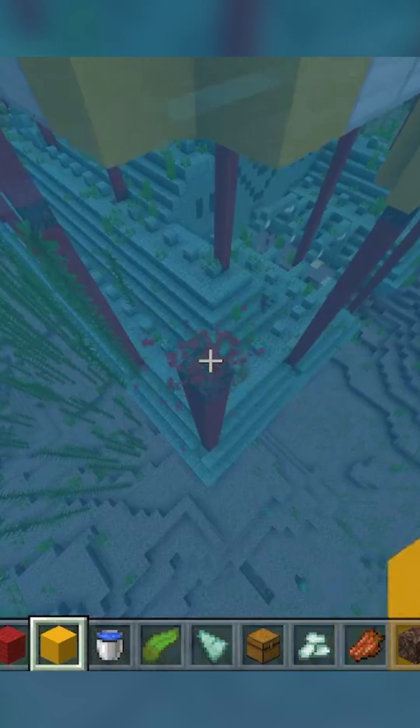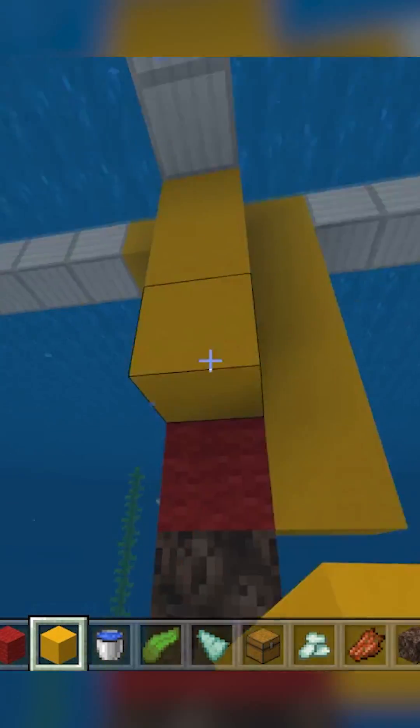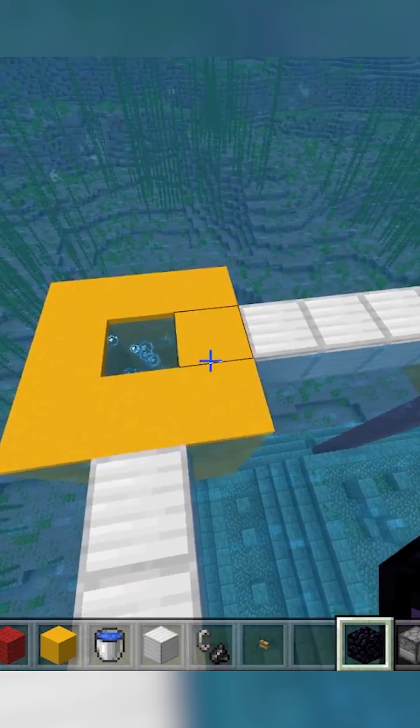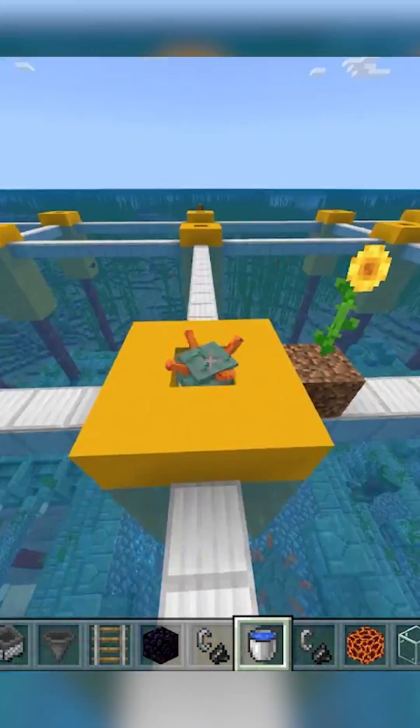Then make a soul sand elevator at each of those pillars. Surround them completely with solid blocks, even on the corners, and all the way down to Y60 put soul sand and water in each column. Guardians will spawn inside and get shot up.